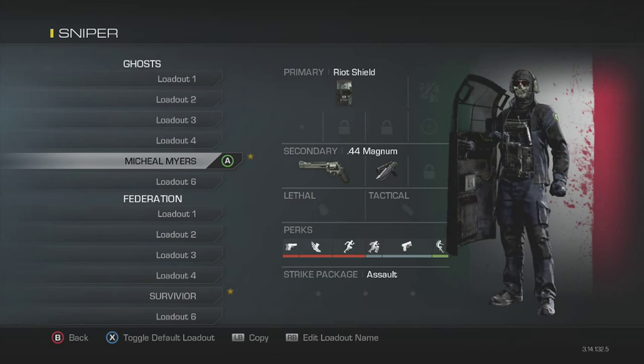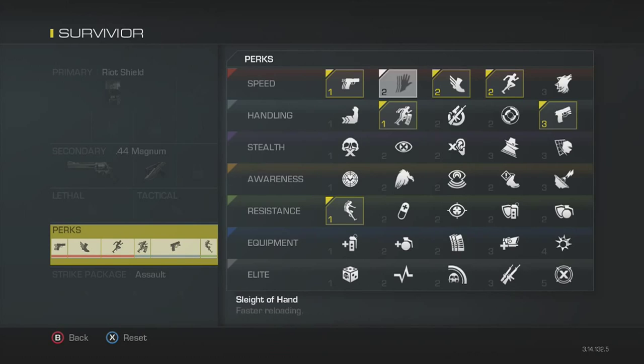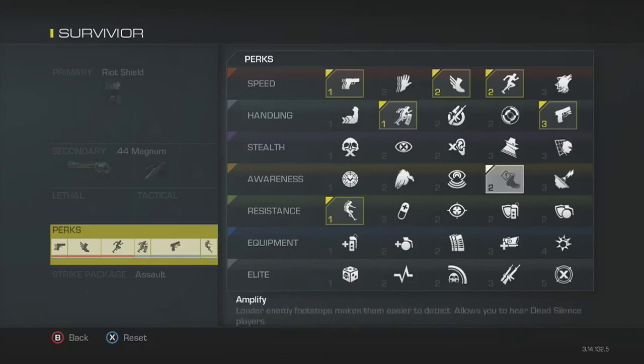No lethal, no tactical. Your perks are: ready up, light weight or agility, marathon, on the go, quick draw. Actually, I think I should delete quick draw.